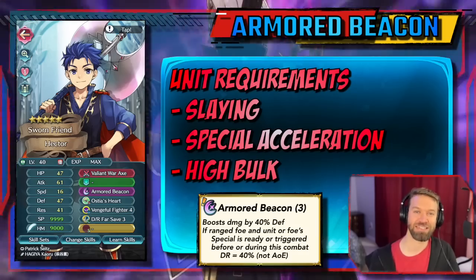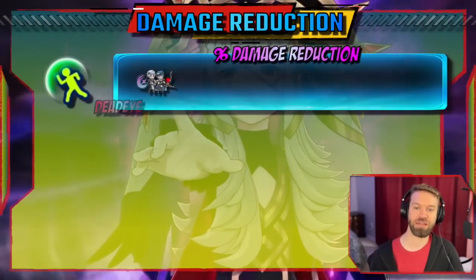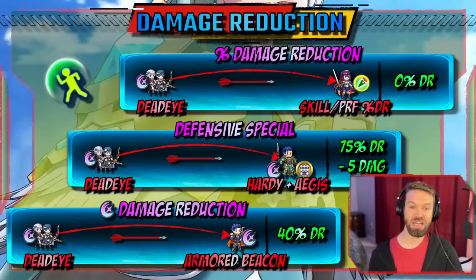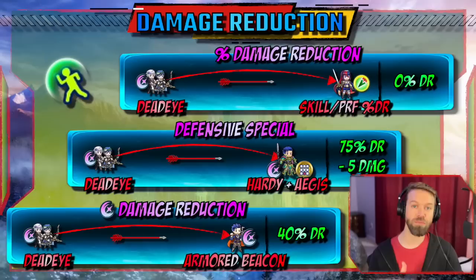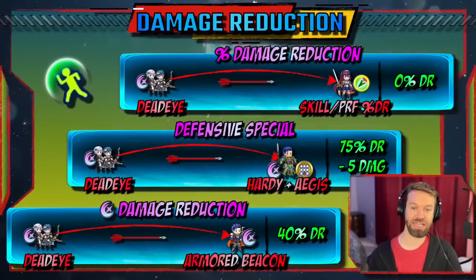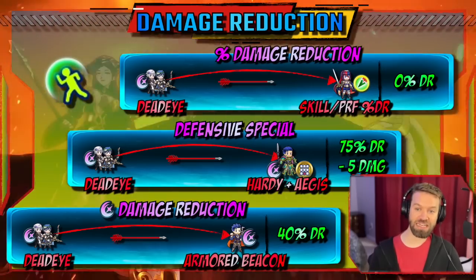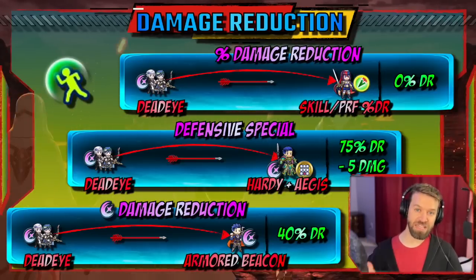Let's look at damage reduction as a whole, because I've had a lot of questions about this and I got this wrong in my first reaction, so I needed to go back and study. The first type is basic percent damage reduction from your skill or PRF. We have Deadeye procced coming into this Aaliyah, and Deadeye is piercing, so all of that damage reduction goes to zero.